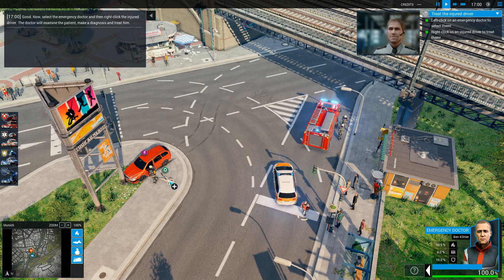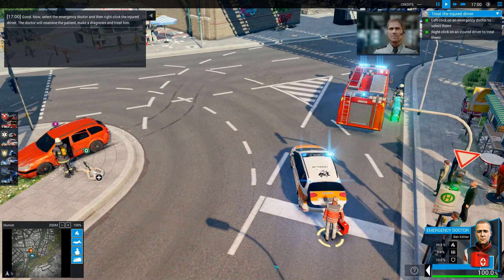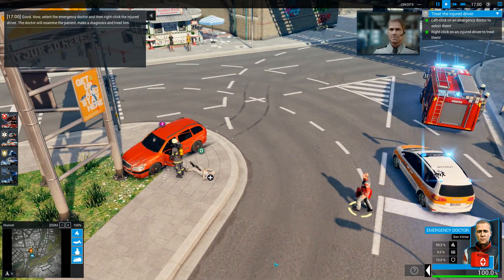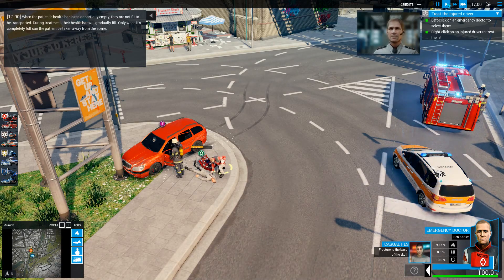Now select the emergency doctor and then right-click the injured driver. The doctor will examine the patient, make a diagnosis, and treat him. When the patient's health bar is red or partially empty, they are not fit to be transported. During treatment, their health bar will gradually fill. Only when it's completely full can the patient be taken away from the scene.